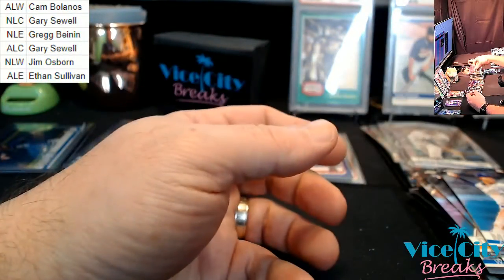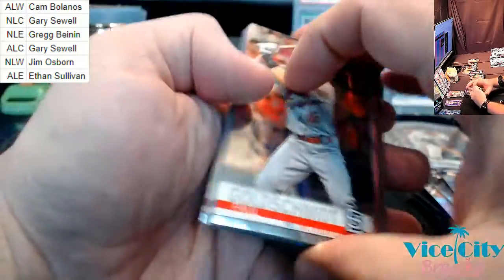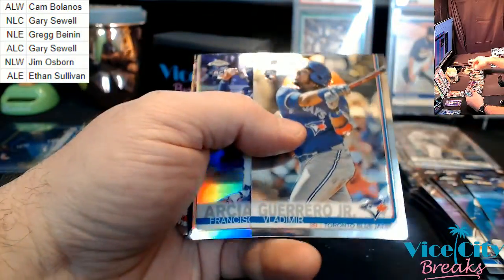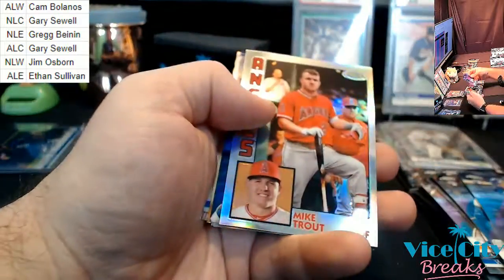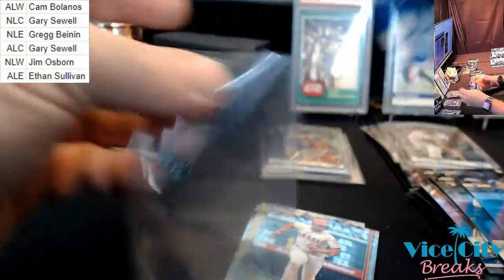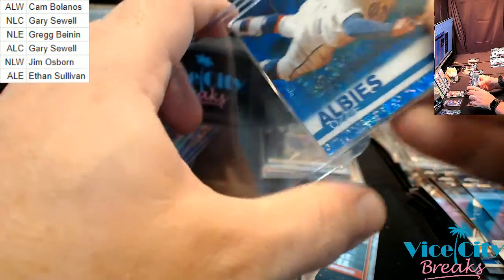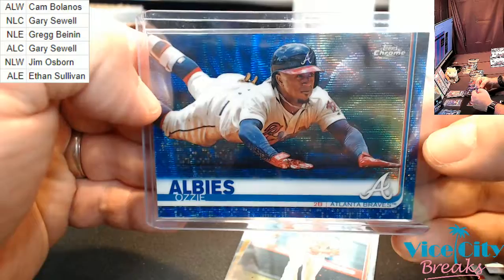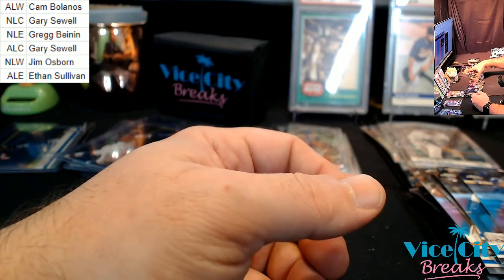Lard rookie, Mondesi rookie. Lago rookie, Jansen rookie, Vlad — let's see the Vlad. Arcia rookie refractor. Blue Albies, numbered 250 for the Braves. I'm guessing he did not play as well this year as he did last year — just a guess.